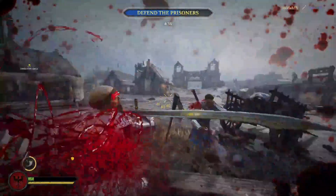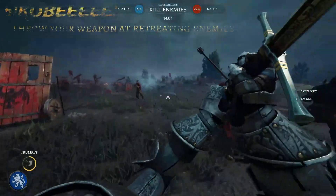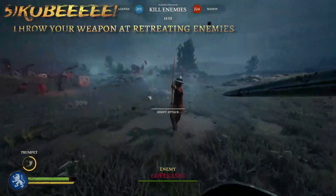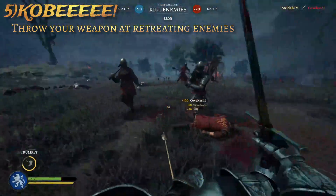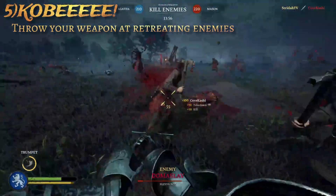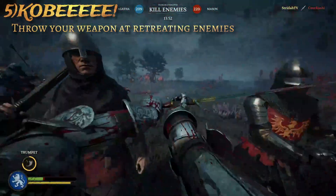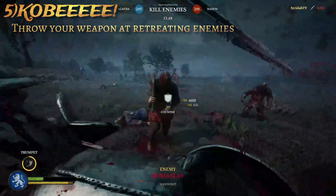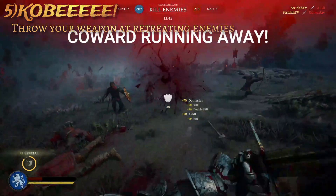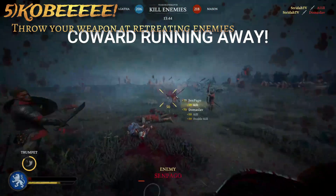Method number five on how to get more kills is knowing when to throw your weapon. Not all cowards play archers — plenty of people in the melees take a little bit of damage and then want to head for the hills. When a player retreats, it can be dangerous to follow them because they might be running into a horde of their teammates, which puts you in a sticky situation where you have to fight a new wave of five or six people.